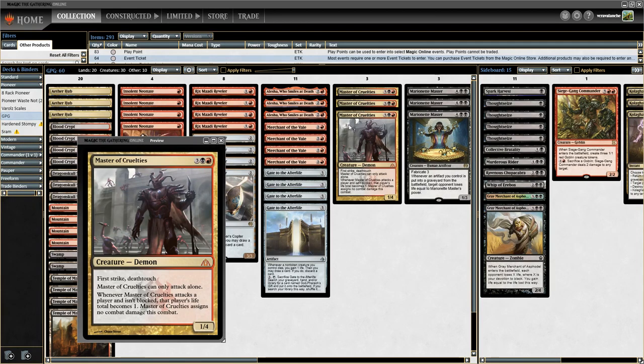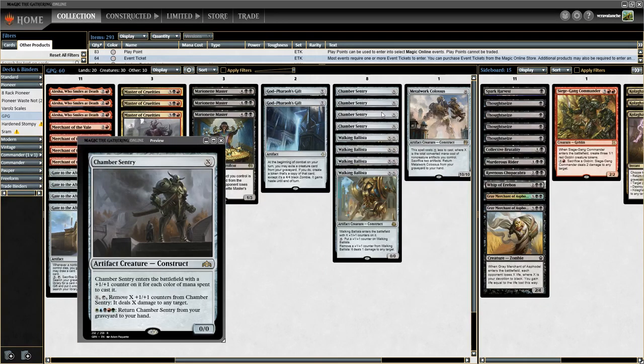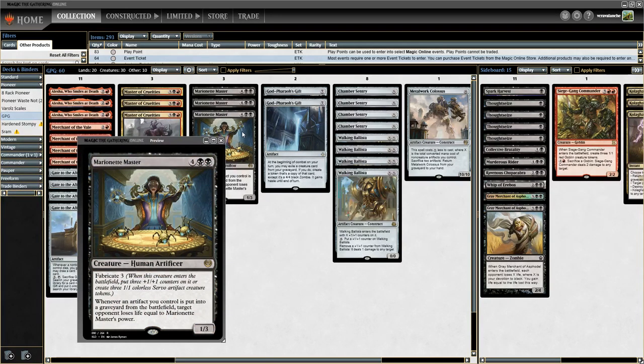If you get Master of Cruelties back from the graveyard with haste from God Pharaoh's Gift, it attacks in, opponent's life total becomes one, and then you can cast Walking Ballista post-main, or use a Chamber Sentry to get that last bit of damage. Alesha Who Smiles at Death is also a way to get Marionette Master out from the graveyard — attack, get back a creature with power two or less tapped and attacking. With Marionette Master it throws out 1-1 servos or becomes a 4-6, and if you have artifacts on the battlefield it can be sacrificed for significant damage.